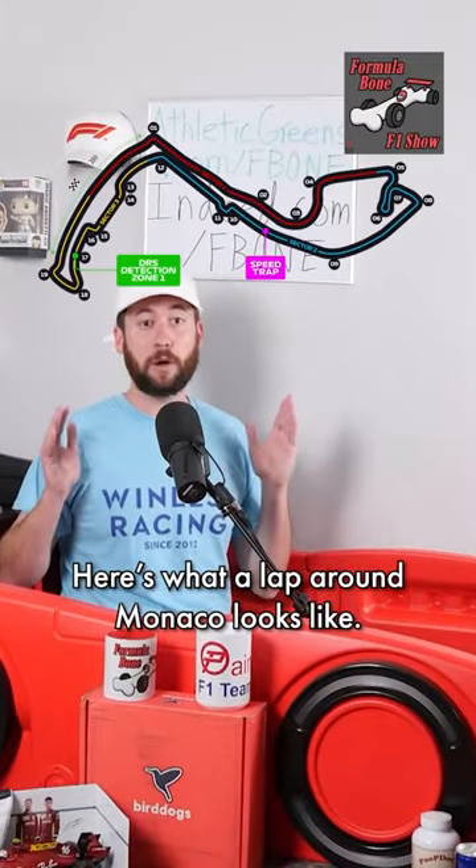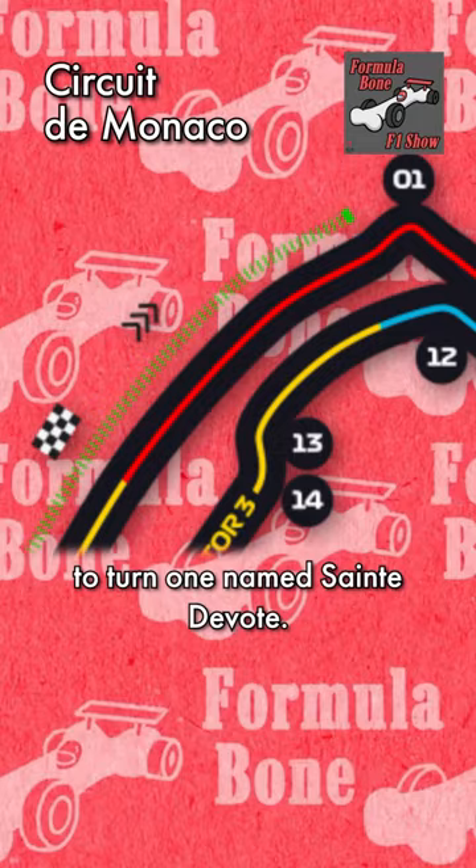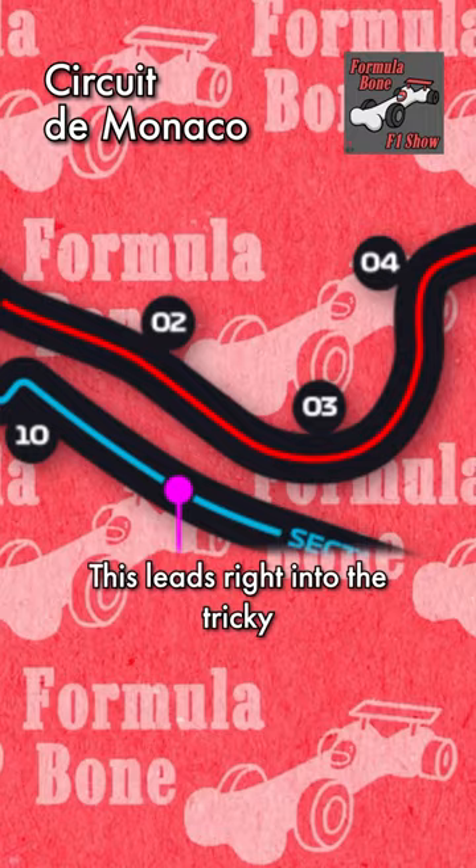Here's what a lap around Monaco looks like. There's not a very long run-up from the grid to turn one, named Sainte Devote, and then an uphill effective straight. This leads right into the tricky turn three Massenet corner.